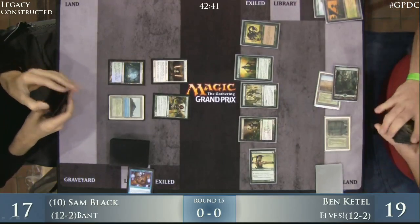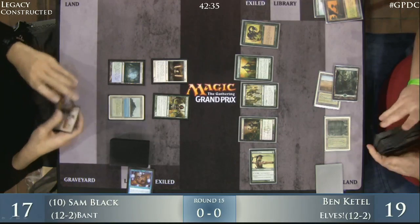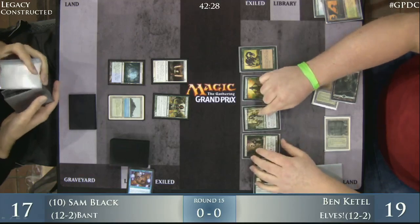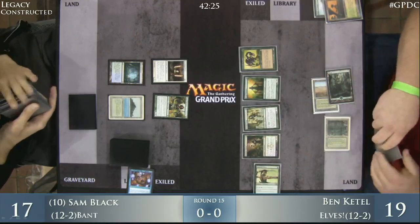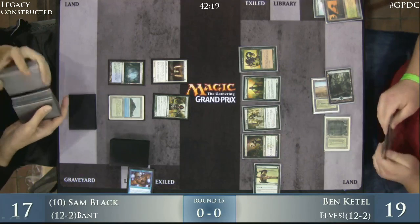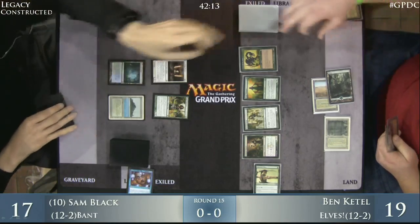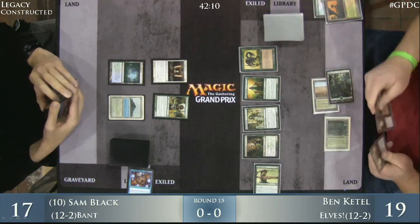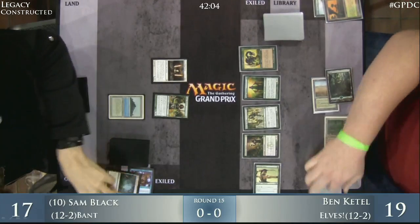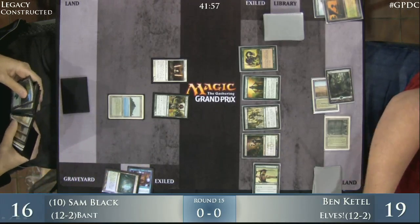He knows that the Jitte is incoming, so it's possible he wants to get something to deal with that. Unfortunately he doesn't have Qasali Pridemage in his main deck — that would have been the go-to, keeping Pridemage up when he passed the turn. Without it in his main deck, the only option he has is Viridian Shaman, and you can't really fetch that up at instant speed. Sam's going to drop down to 16, crack his fetch land, and presumably put that equipment into play.